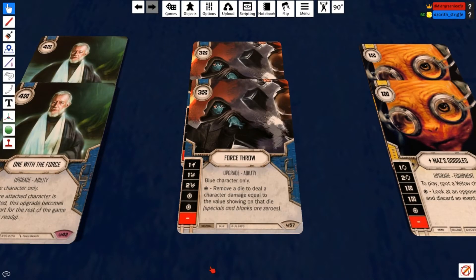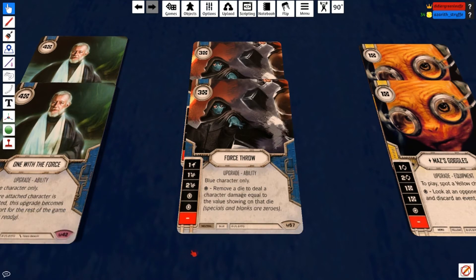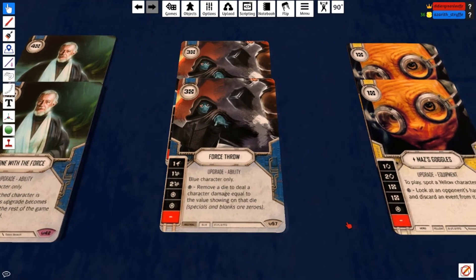Moving on, we have Force Throw from set one — one of, if not the best upgrade in the game. It gives you a really powerful special that you'll roll two out of six sides — about 33%. The special lets you remove your opponent's dice and deal damage equal to the value of that die. It's incredibly powerful, especially in a deck that claims first so you'll get that die in the pool more often than not. Three cost, so it's actually really easy to get out.